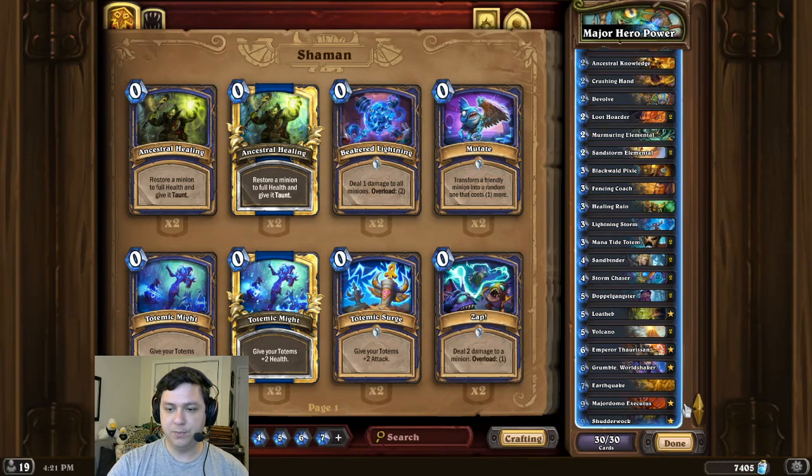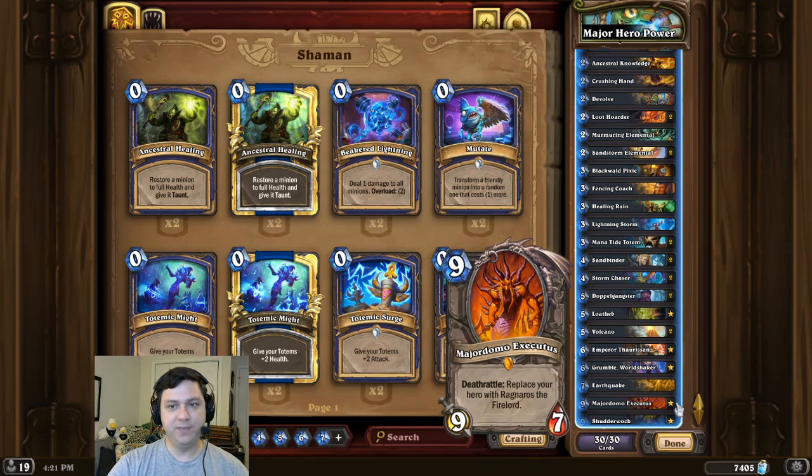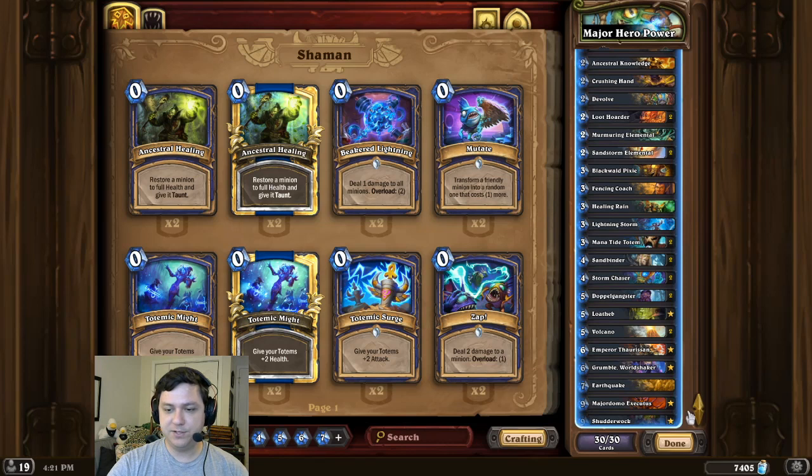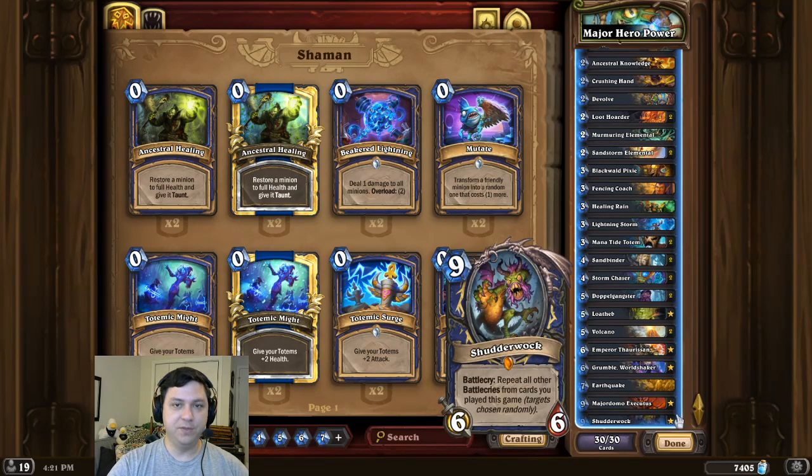In the combo turn we're going to play Major Domo, which we can then kill ourselves with Crushing Hand, turning us into Ragnaros. And then each time we play a Shudder Walk it will refresh our Hero Power that costs 0 mana, so we can keep clicking that Hero Power button to OTK the opponent.